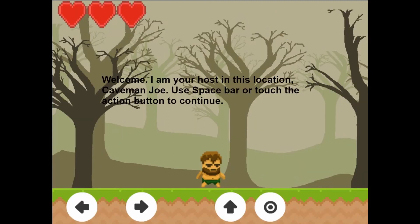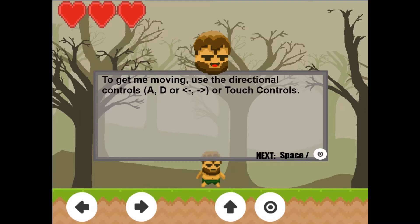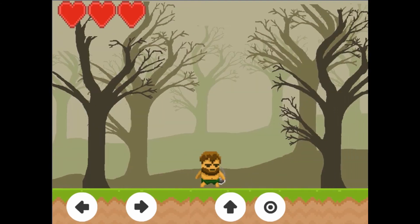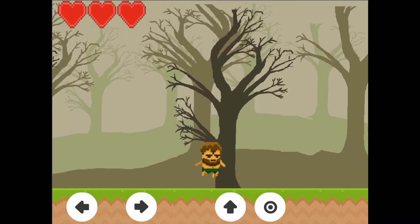Legends of Learning presents The Caveman Joe and the Conservation of Energy Game. This is a science game that makes learning about the conservation of energy fun and easy to understand.